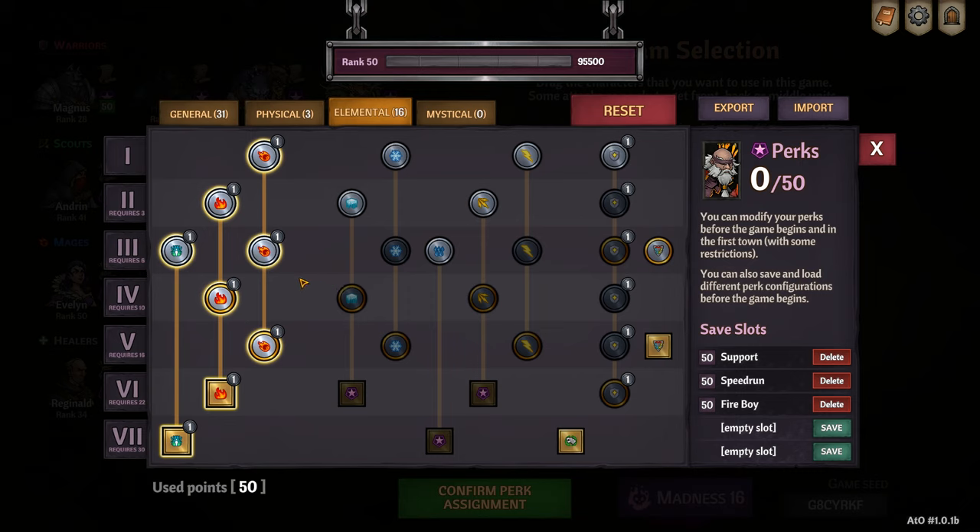On the burn stacks I go for burn plus one to maximize the resistance reduction and damage as a result of burn.